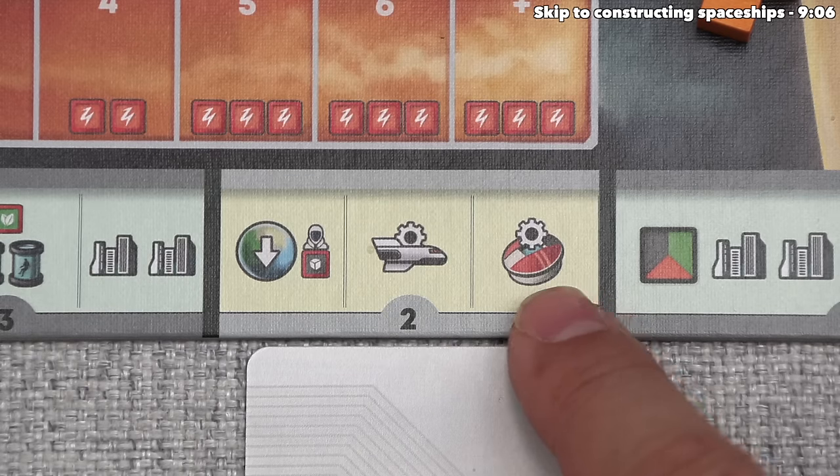Blue can go and they're going to activate the third action column, which has three options. We've already seen the build spaceship and we won't cover the infrastructure option yet. They're going for the middle option, which lets them clone two population markers. To do this they spend one food from the new world — cloning can only happen at the new world — and gain two population tokens placed into orbit around the new world, ready to be settled. Settling does cost an action, and considering what blue has done so far, it seems pretty likely they'll be settling in this first round.